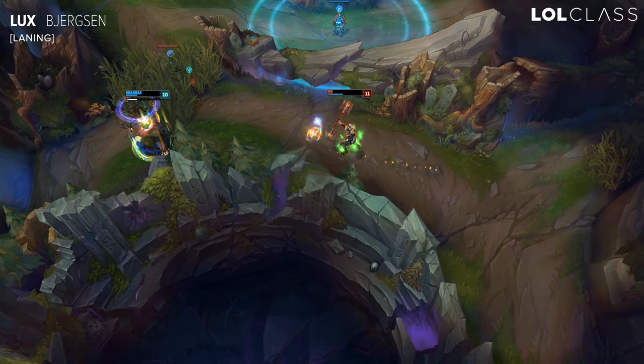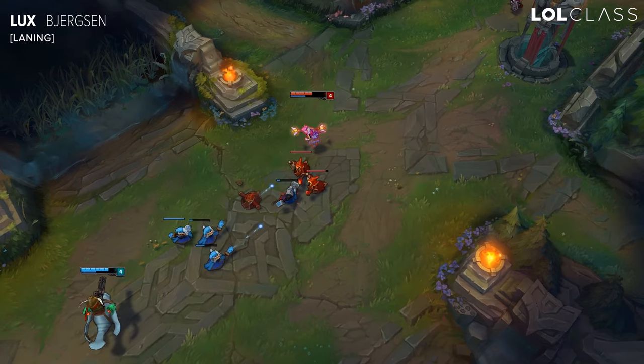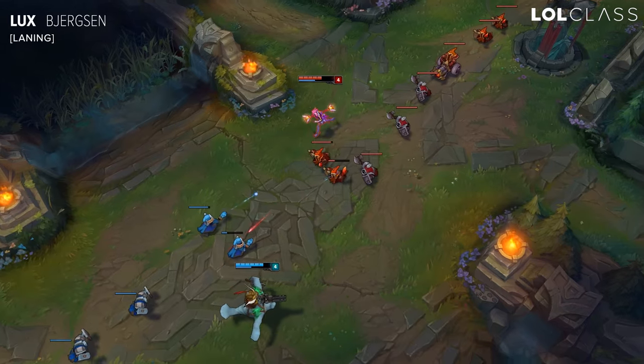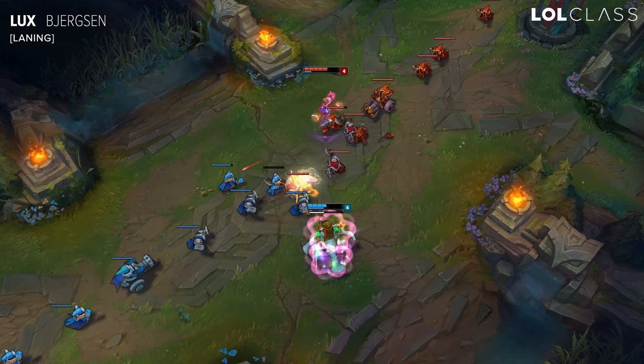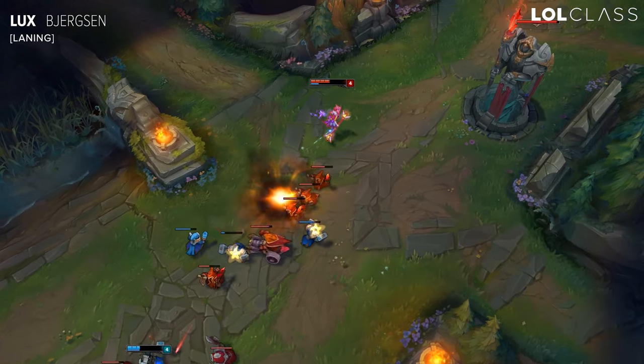Also a good trick for laning with Lux is standing behind one of their minions and you can shoot your Q through your minion. They'll still have the full effect after her buffs sometime last season. So people don't really expect the Q to go through and hit it, because people like to hide behind their minions to avoid skillshots.